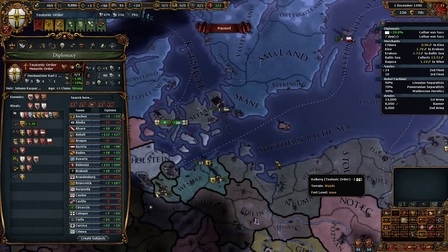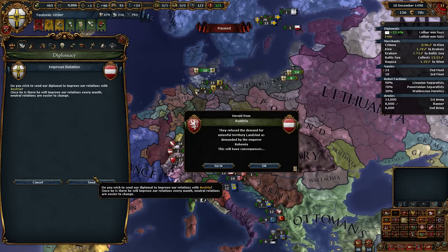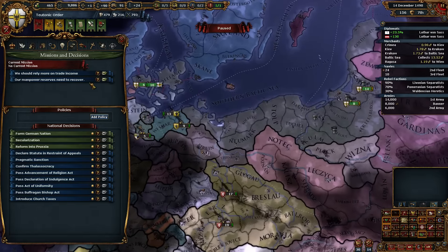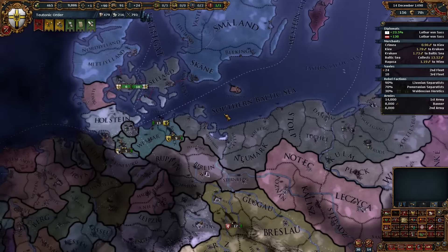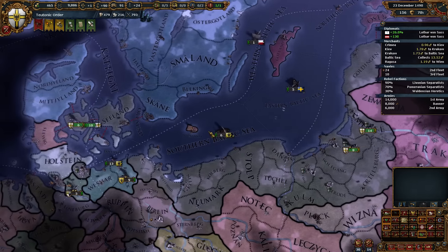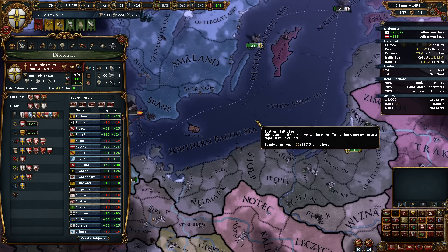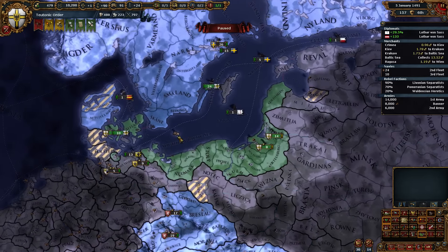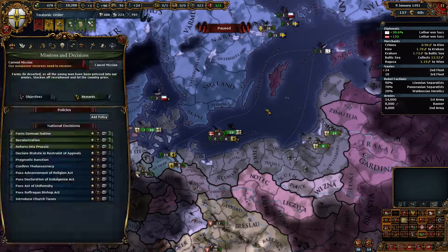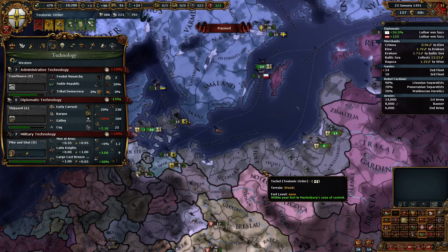We want to check our alliances again — Austria is the lowest, let's bump them up. We're not yet in a position to make that happen. I'm going to attack for that next. And as soon as the truce is up for Riga, we definitely need that. So it might be a little while until we actually start plunking away at Humanist ideas, but we'll see.